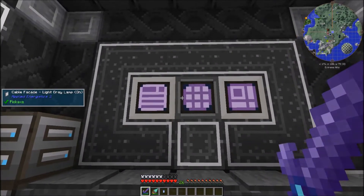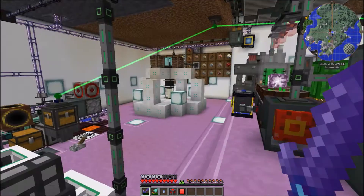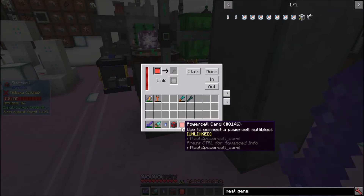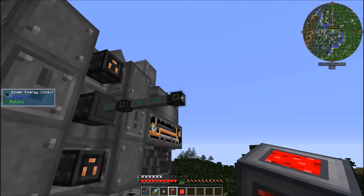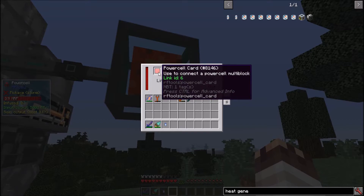I'm going to need a lot of infrastructure to do that. I'm setting up eight ultimate hybrid solars for all the blast furnaces, but I've inexplicably run out of uranium and my void miner isn't making it fast enough. So I've made another power cell and a power cell card, and I've linked it by putting the card into the link slot. The excavator here is already chunk loaded, so all I need to do is add the power cell, set all sides to energy, and put in the power cell card.